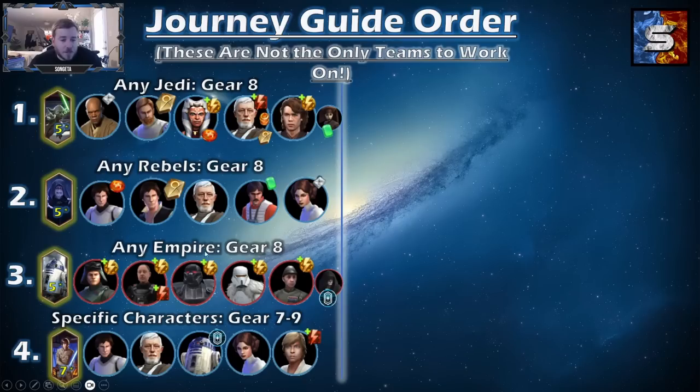If you have Palpatine ready, he can help you get R2 to 5-star and 7-star. But to unlock Commander Luke Skywalker, it's different — you need these exact 5 characters all at 7-stars to unlock him. And when you have him and Han Solo together, that starts to be an amazing team. The reason I don't have Farm Boy Luke up here is because he is a terrible character, and you might as well use your Cantina energy on other characters early and come back to Farm Boy Luke in a little bit. These 4 unlocks are going to give you a great team to begin with.